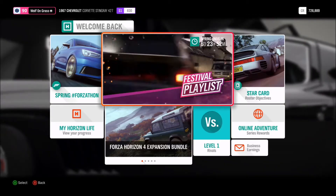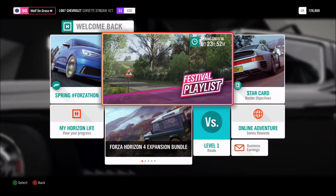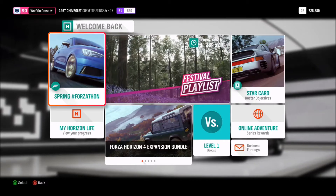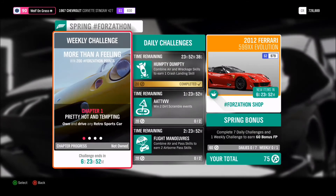Hey everyone, welcome to another video. So for this week only, you can get the fastest car in Forza Horizon 4, the Ferrari 599XX Evolution. You can pick this up in the Forzathon shop and it will only be there for one week.